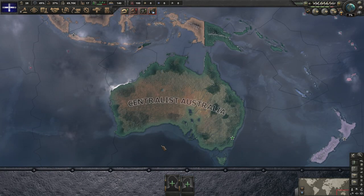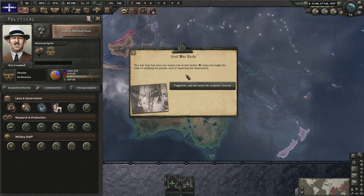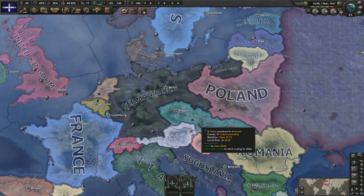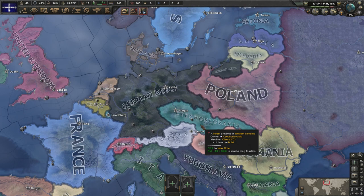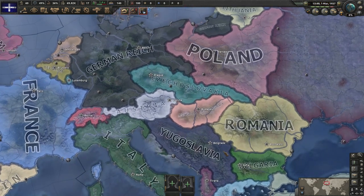We now find ourselves ruling as Centralist Australia. We are independent, run by the center party, and now we just have to conquer Hungary. Historically the German Reich should finish the Anschluss roughly around the start of January. We kind of need to work around that because that's our main entry point for getting into Hungary.